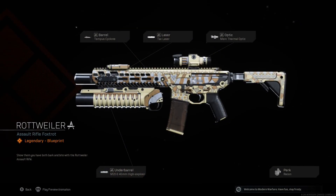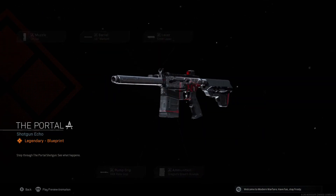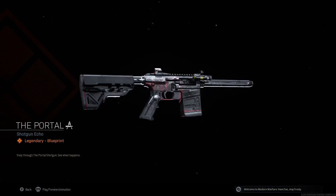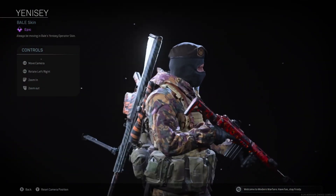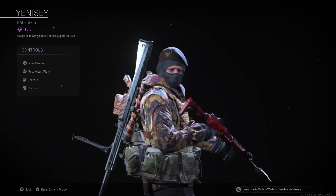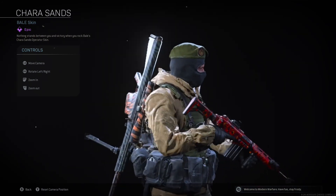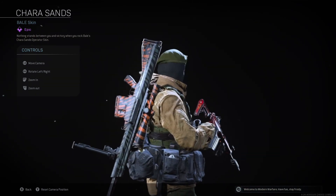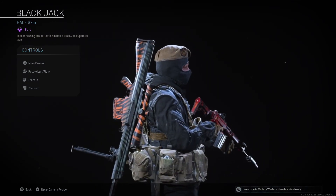Rottweiler. Show them you have both bark and bite with the Rottweiler Assault Rifle. Dark Wood. Lure them in with the Dark Wood DMR. The Portal. Step through the Portal Shotgun and see what happens. Yenesee. Always be moving in Bale's Yenesee Operator Skin. Nothing stands between you and victory when you rock Bale's Cara Sands Operator Skin. Expect nothing but perfection in Bale's Black Jack Operator Skin.